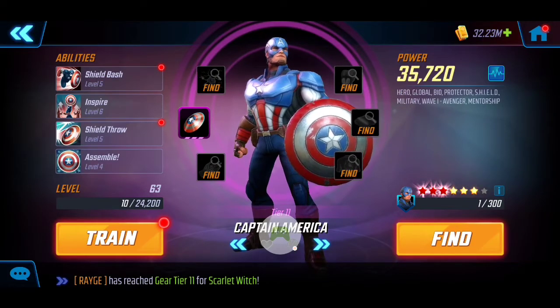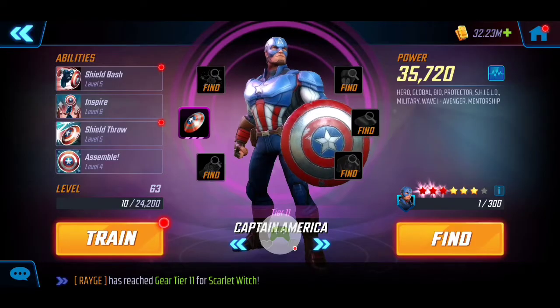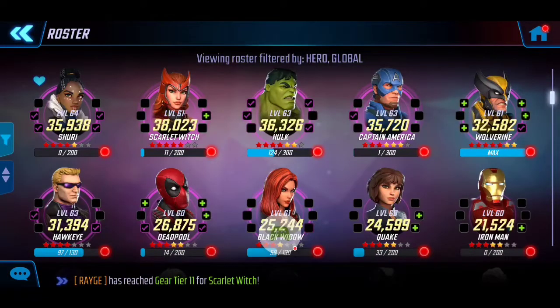I do have Captain America at 35k tier 11, no T4s on his abilities. The Captain is going to join forces with Shuri to not only protect our team but also generate ability energy. He's going to form a backup to help protect Hulk when needed, and having two taunts will protect our squishier healers.